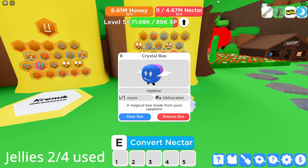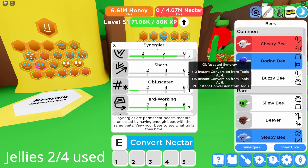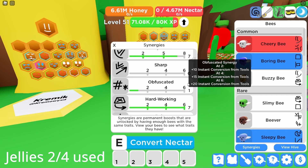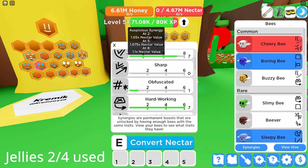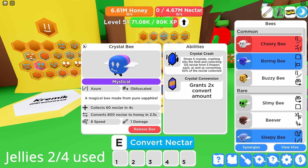A magical bee made from pure sapphire — it's azure and obfuscated. Obfuscated gives instant conversion from tools, which is actually gonna be pretty good if I get enough of them. It has two abilities: crystal crash and crystal conversion. Crystal crash drops five crystals into the field, collecting 125 nectar from five flowers each and converting 50% of the nectar collected. Crystal conversion grants 2 times conversion amount. Both abilities are pretty OP — I'm really happy I got this bee.